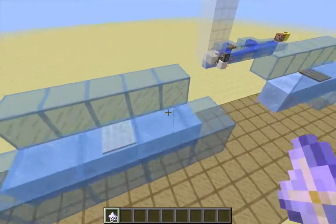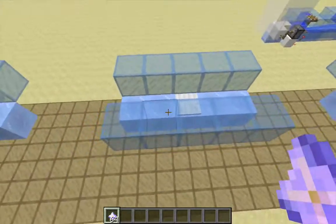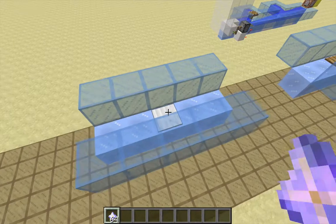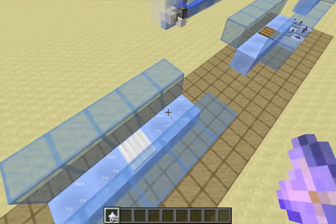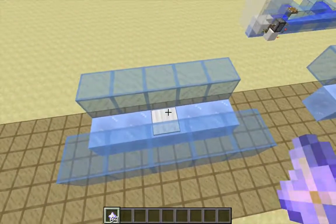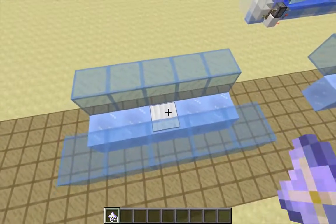Also keep in mind that a signal coming from a weighted pressure plate is probably going to have to be boosted by a redstone torch or a redstone repeater, because a single item coming across the stream is going to produce a signal of only strength one coming off this pressure plate.